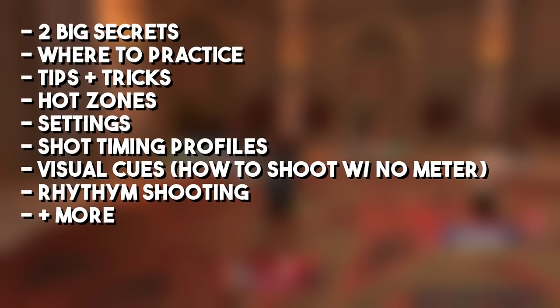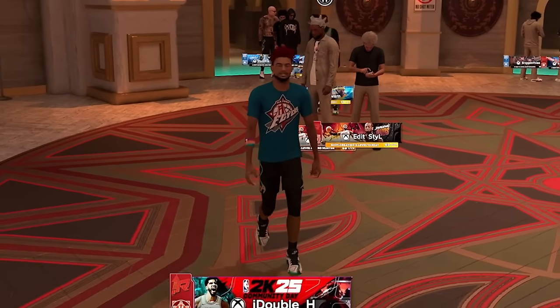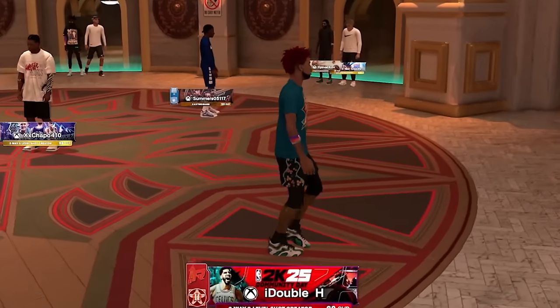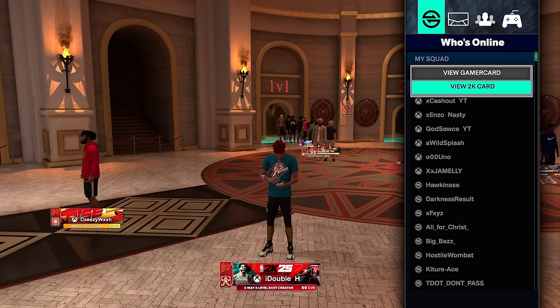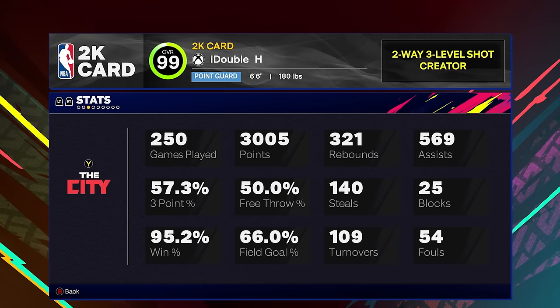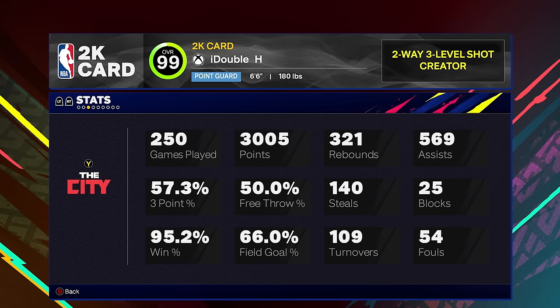Starting off, a lot of people are saying 2K25 shooting is harder than 2K24, and they're actually wrong about that. The green window is basically the same as 2K24. Looking at my 2K card, I'm on a 6'6" point guard build — it's the only build I have in 2K25 right now. I'm gold ranked in Proving Grounds and have a 57.3% three-point percentage.